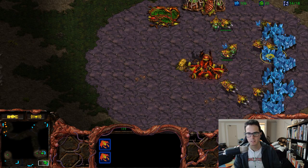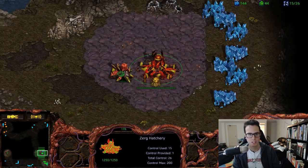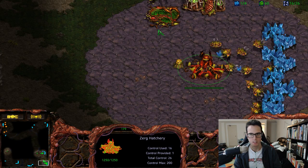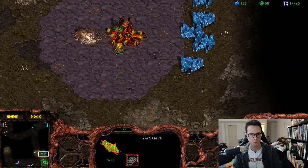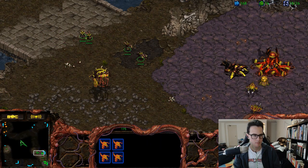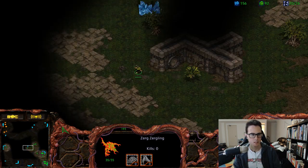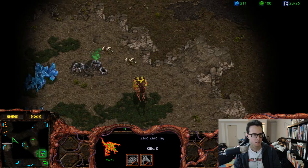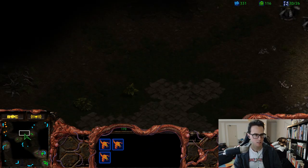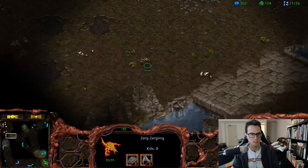I've got four Zerglings on the way, I've got Ling Speed on the way. 11 drones on the main - about 10-11 drones is usually all I want on my main at first, until I've saturated my natural. Then I can oversaturate my main later when I'm on three base. But for now just having one base to patch is the dream. I'm going to build more Zerglings now. This time we're going to have plenty of Zerglings to counterattack his one-base move out when it happens. I think this should be plenty - I've got like 11 Zerglings.